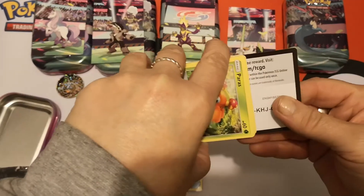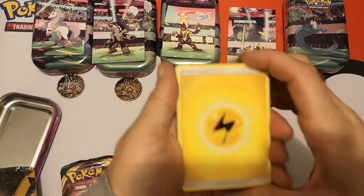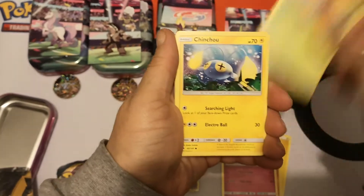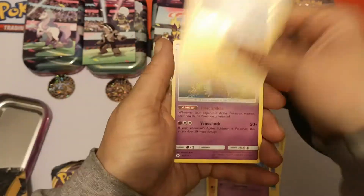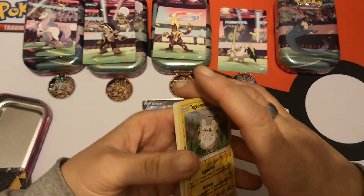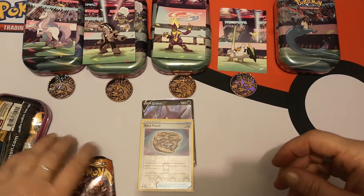We got a pull out of this one! One, two, three, four. We have a Lightning Energy, Switch, Boldore, Granbull, Paras, Chincho, Alolan Marowak, Rugged Roller, Marnie, Reverse Holo Togedemaru — apologies for the glare — and we have a Holo Toxapex. Very, very nice! I'm actually going to put those back in the pack for now and sort those out later.